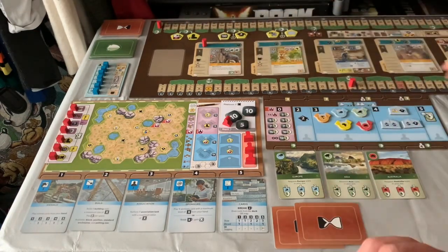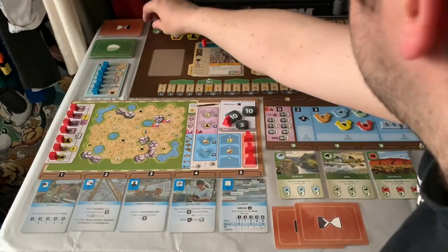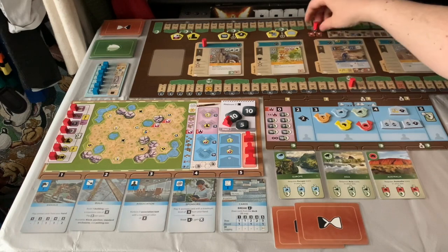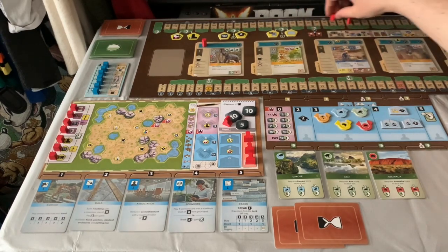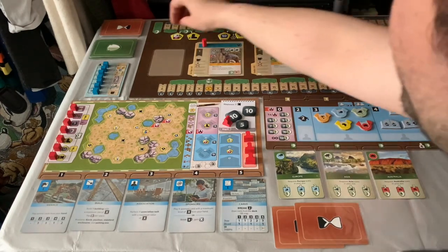The game ends when these two markers pass each other. Say my conservation is at 10 and my appeal is at 90, and then at one point I play something and my appeal goes past or my conservation goes past — the game end is triggered, one last turn, and we do end game scoring.